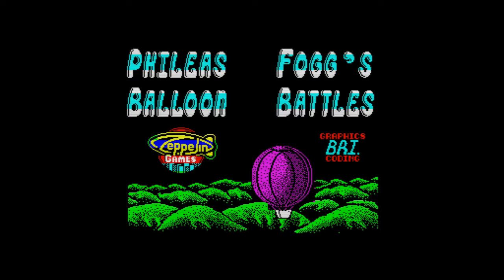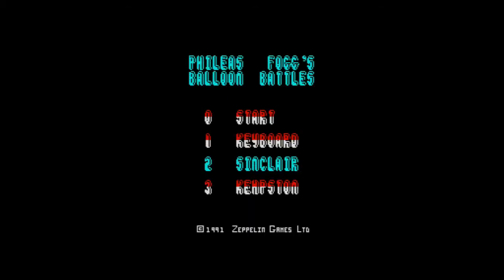Hi, welcome to another Until I Die. This is Phileas Fogg's Balloon Battles. Now, I've just had to record this again, because for some reason Kempston does not want to get selected. It's weird, because I never had troubles with Kempston stuff, but it seems to be that when it gets emulated there's some sort of issue, so I don't know what's going on with that. I can select keyboard, and Sinclair joystick seems to work fine, but it's the way that this game works it.